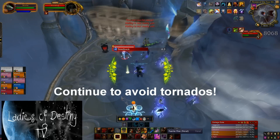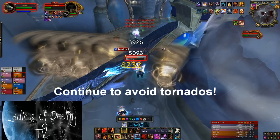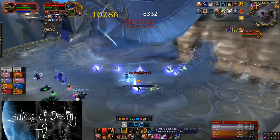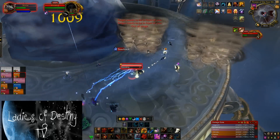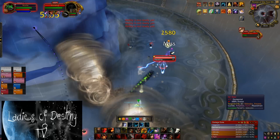During phase 2, there will also be tornadoes spinning around the platform, just like in phase 1, so make sure you are constantly aware of their position and avoid getting hit by them at all costs. Being useless for 10 seconds is significant in this phase, and the increased damage you take can very easily make the healers fall behind and wipe your group.